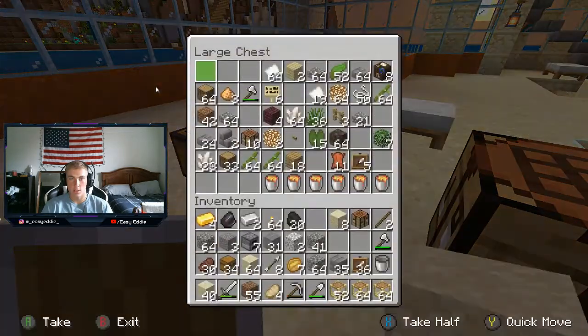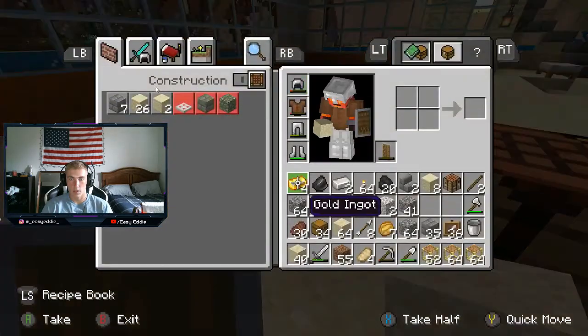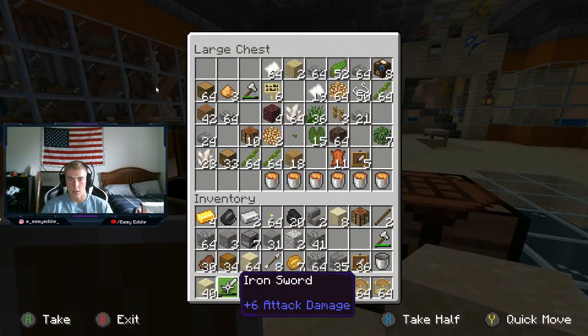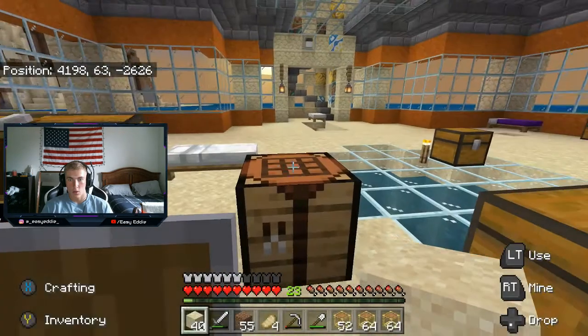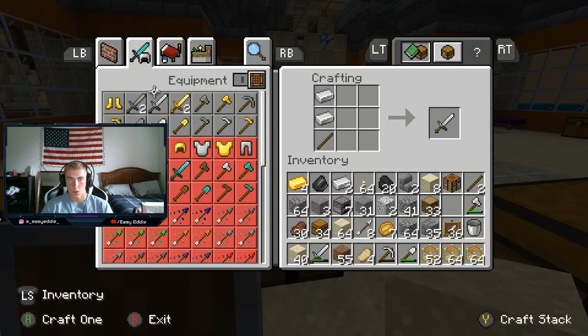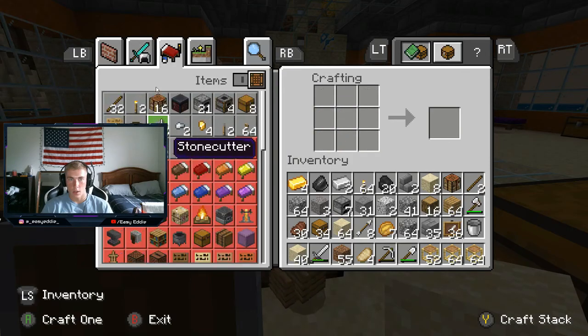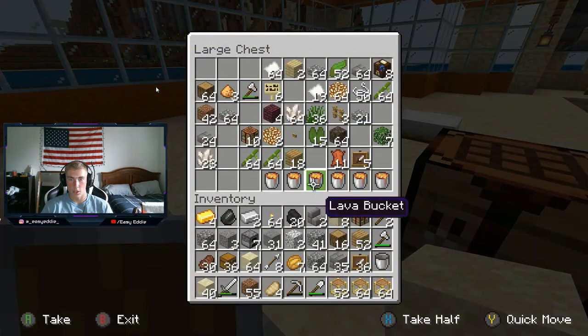I still need two more chests. So let's take some of this. We are going to need a lot of planks. So let's make some more planks, make that all into planks, and then we're going to make one, two. So there's 36 chests.